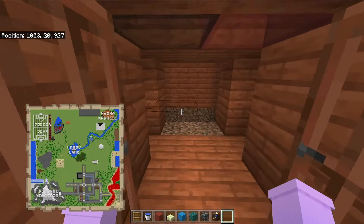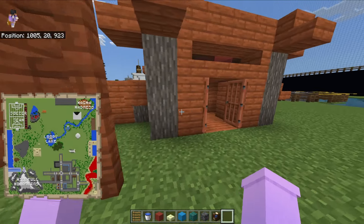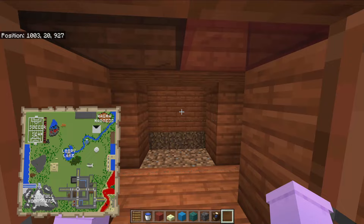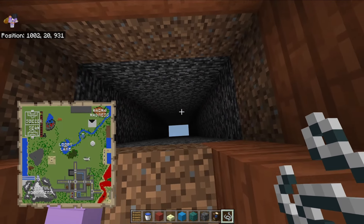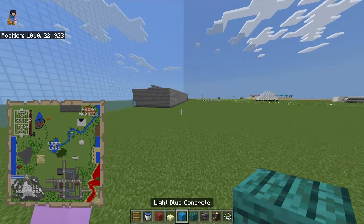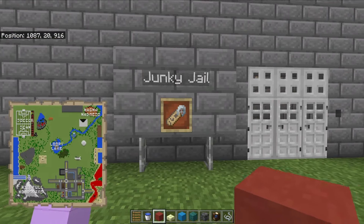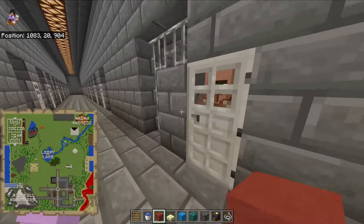Over here is a trap house - Terror Town. You walk in and you're supposed to get stuck except you literally can't, you're just supposed to fall in there. And over here is our prison - Junkie Jail, built by Zepify himself, basically just a prison with prisoners in there.